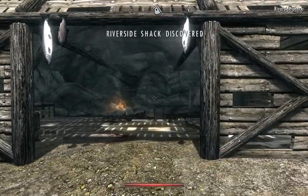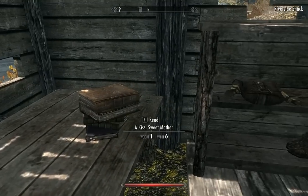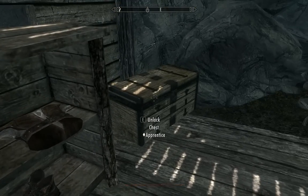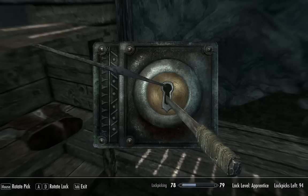Alright, now we've discovered Riverside Shack. It's pretty much a small location, a few different things here on the shelf. And there's this chest, which is Apprentice-locked.